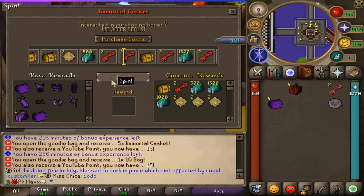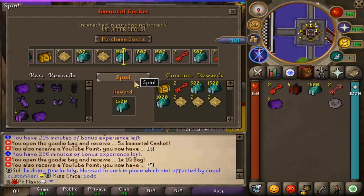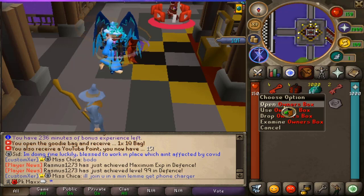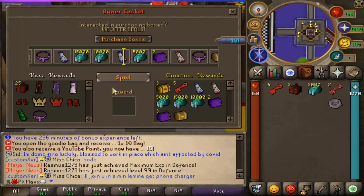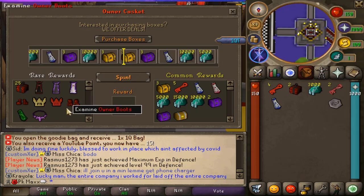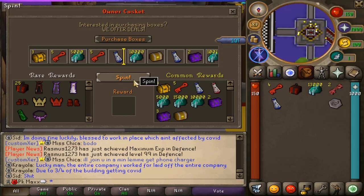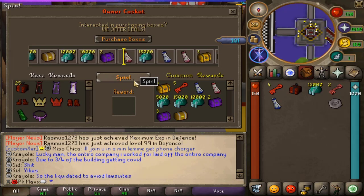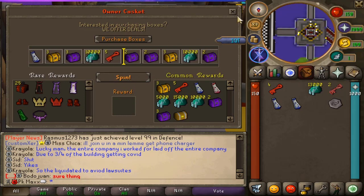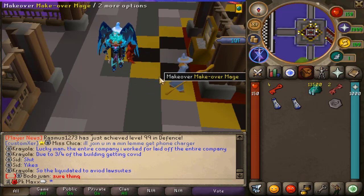Hopefully we can get something good from the immortal caskets. What's good for me right now is probably boss keys and some cash — I don't need the immortal gear to be honest. We'll open it anyway. Spinning a few — there we go. Now we've got the owner's boxes. Still praying for an owner's cape, owner's boots, or owner's gloves — anything would help. But it looks like nothing yet, another donator cape. I'm not getting lucky with those. More caskets, spinning them quickly — nothing too special.